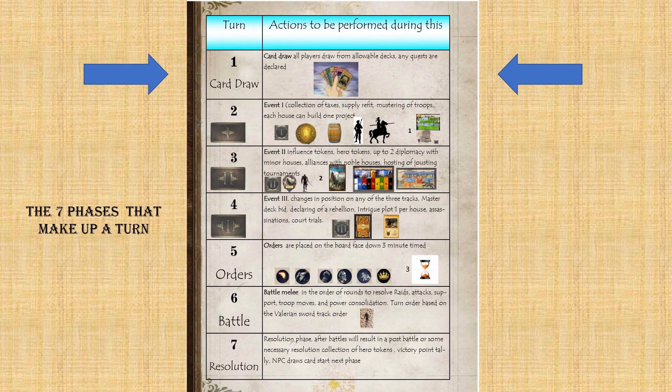Each player has a laminated card with the turn phase sequence on it, so you can always refer to it if you forget what's next. Always plan ahead during downtime — be looking at your next turn, your next phase, and planning it so you don't spend a lot of time.